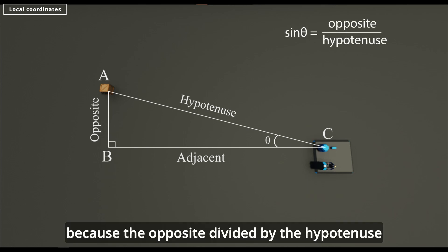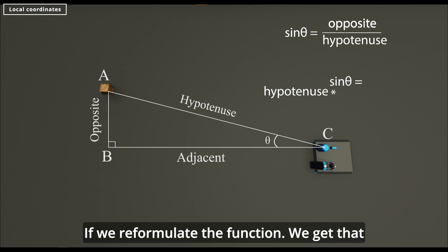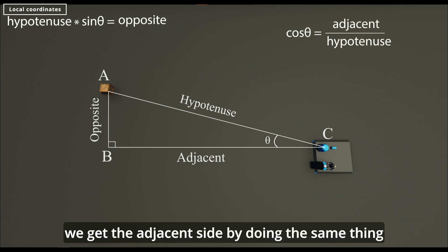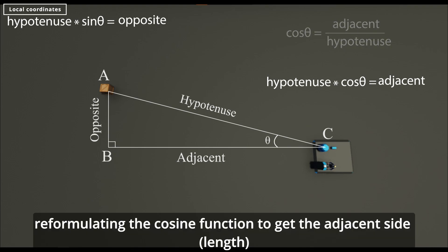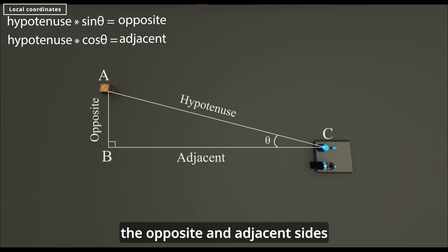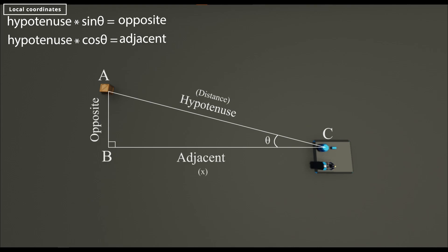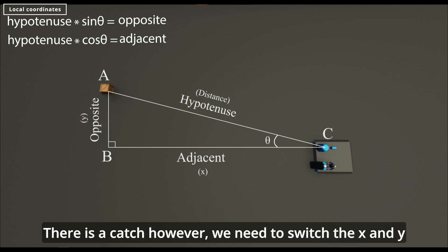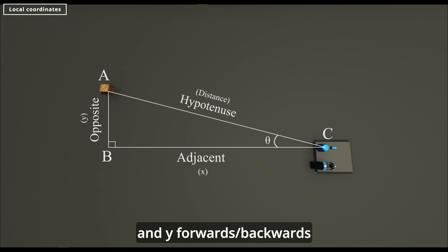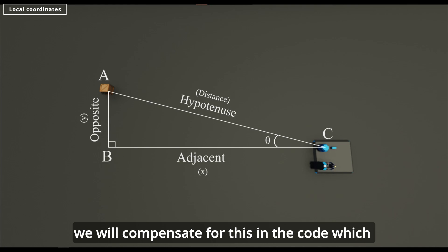The opposite divided by the hypotenuse gives the sine of the angle between the hypotenuse and adjacent. If we reformulate the function, we get that hypotenuse times the sine angle gives the length of the opposite side. We get the adjacent side by doing the same thing, reformulating the cosine function. So we now have two functions which give the opposite and adjacent sides. We can label the hypotenuse as the distance, adjacent as the x-coordinate, and the opposite as the y-coordinate. There is a catch, however — we need to switch the x and y because from the radar's perspective, x goes left and right and y forwards and backwards, as it does in a right-handed coordinate system. We will compensate for this in the code.